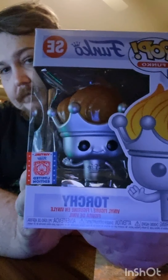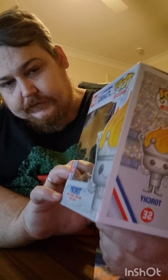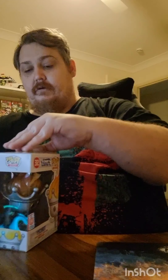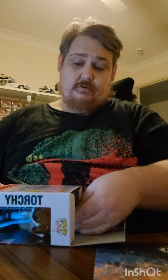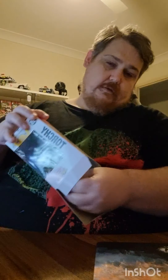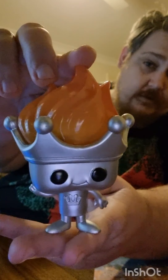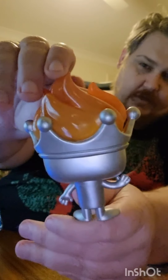Most people have seen the Pops you get now. The first one you get is Torchy. I was actually pretty surprised - he is loose in there, you can see that, but a lot of people have had issues with them poking through the box. He got here in pretty good condition considering it's come from America. We'll take him out of the box so everybody can have a better look. So there we go - Torchy with the arm.